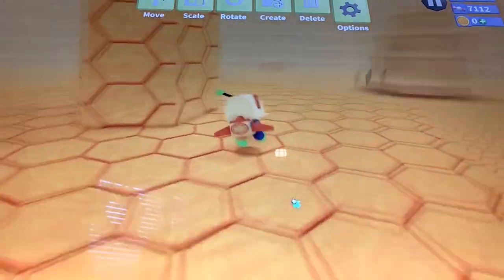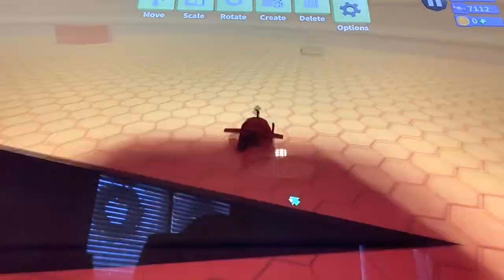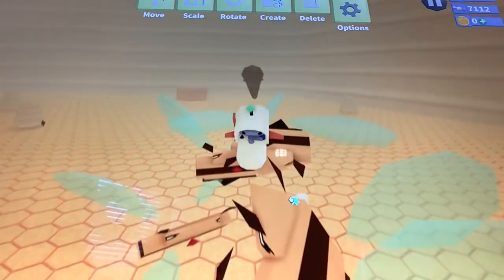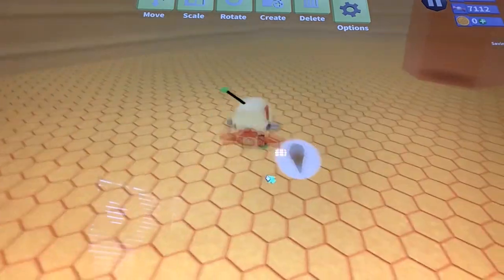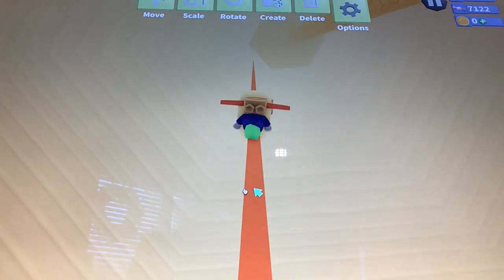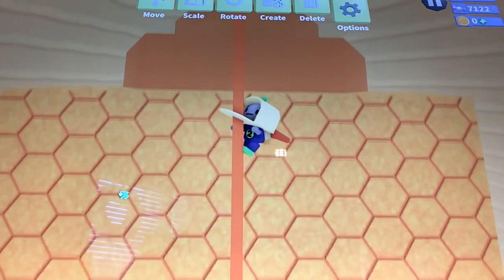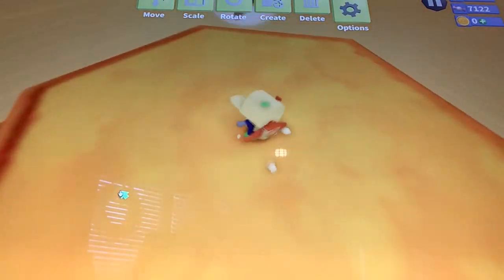First one we're going to get is Buzz Off Big Bees. Go into here, jump, jump, then ground pound all of them, and you get the ice cream. Boom — you got the ice cream. Next, you're going to go over to here and climb this huge thing. Yeah, we're going to be here for a while — one hour later. Once you finally make it up there, jump onto here and you can get the ice cream.